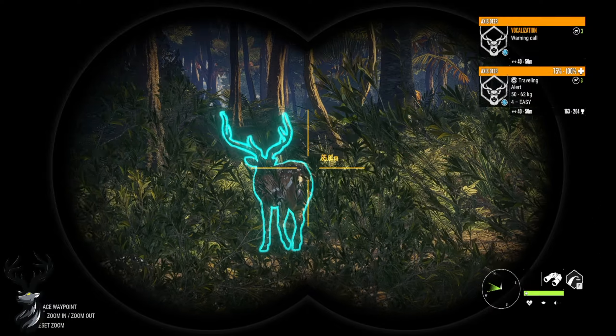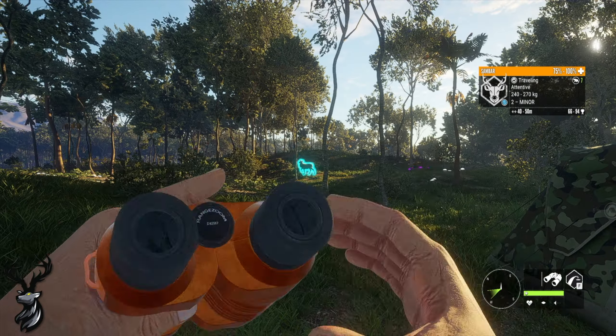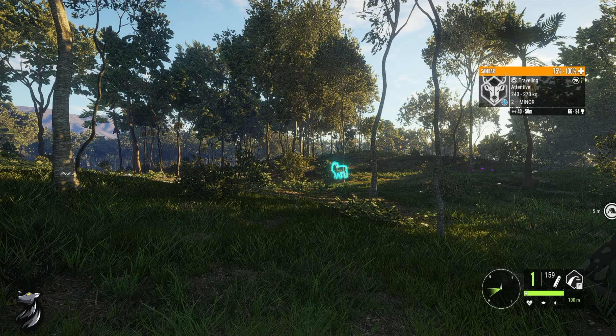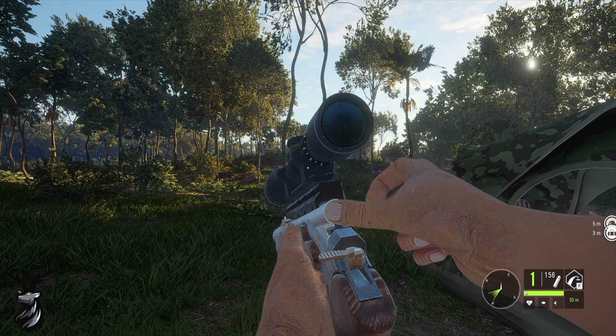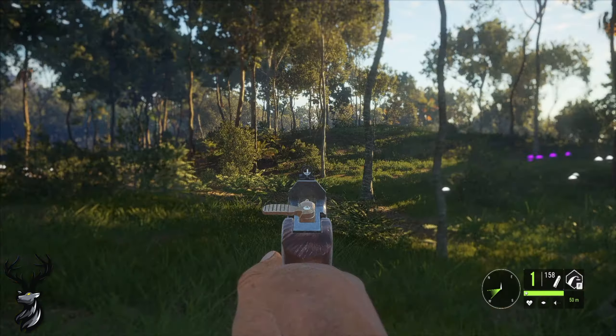All right, what is up everyone, today we're back again with another video. We have the new modern rifle pack and some clothes already to start around, so why don't we start off by trying out the pistol on a sandbar deer right next to us. This is one of the new guns for the high caliber weapon pack.